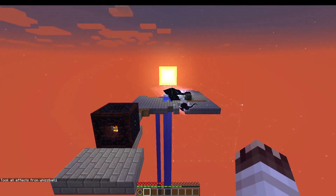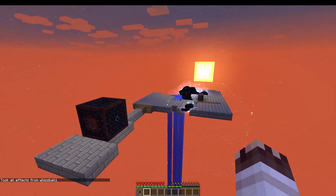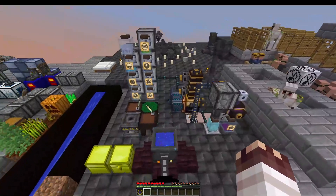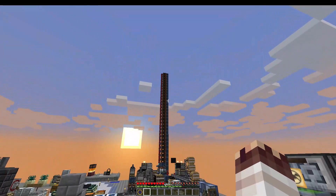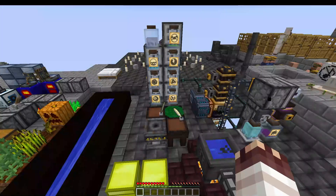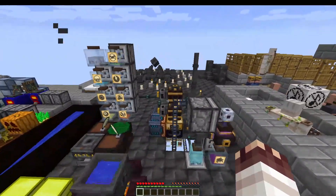Before we talk about how this rift got here, though, we have other things to discuss. Like for example, this lovely little Thaumcraft automation system — all of those carpenters in a stack over there, the flux rifts that we inadvertently let into our base, and more.